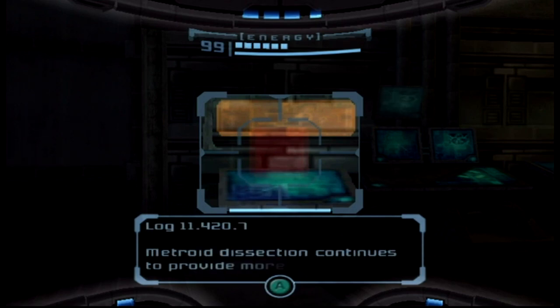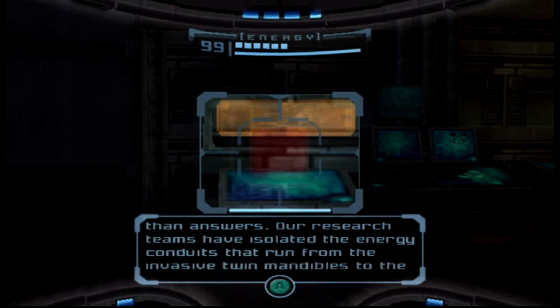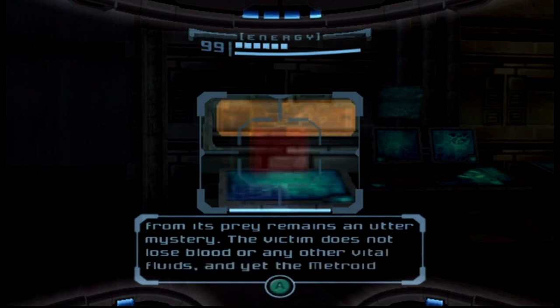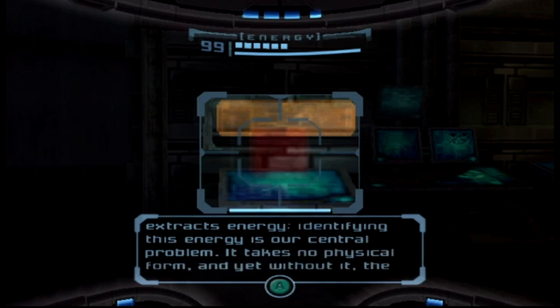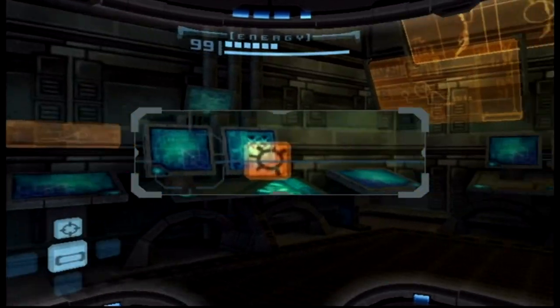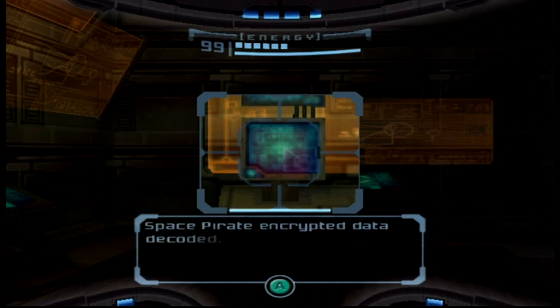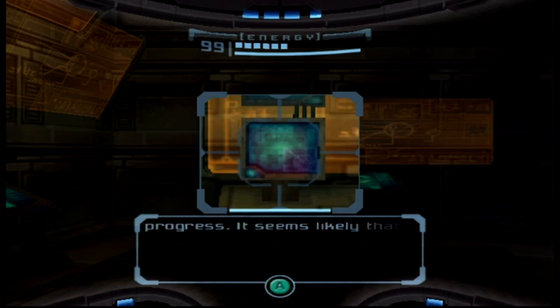More pirate data — I like reading these. Metroid dissection continues to provide more questions and answers. Our research teams have isolated the energy conduits that run from the twin mandibles to the energy core in the creature's quadripartite nucleus. But the manner in which a Metroid actually extracts the life force from its prey remains an utter mystery — it doesn't lose blood or any other vital fluids and yet the Metroid extracts energy.